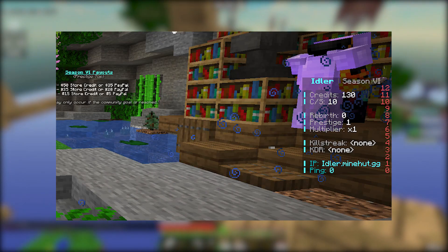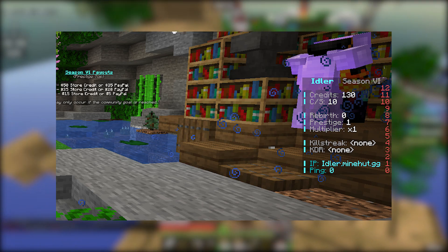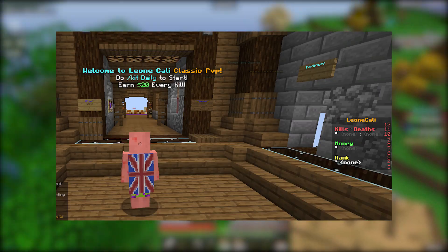Now that you have your spawn setup and all your builds setup, we need to pick the color themes for your server. These colors could be random or based on the words used in your server name. Only use two to three colors, and if you really have to, four — otherwise the server will look like a mess.